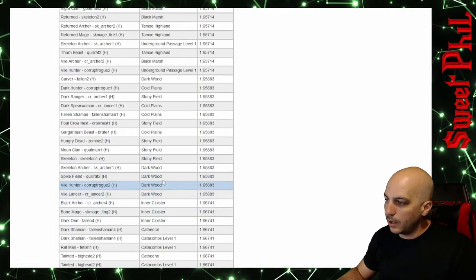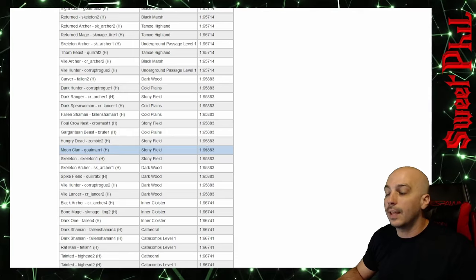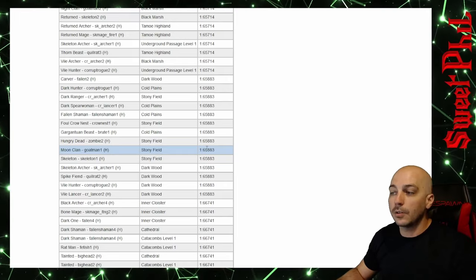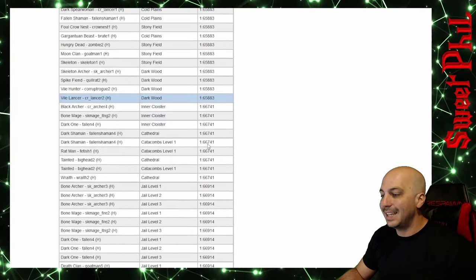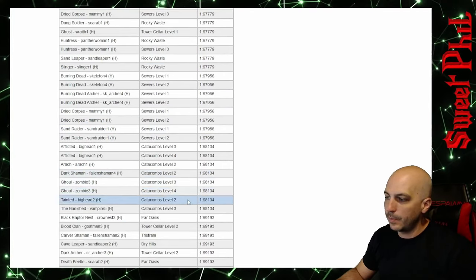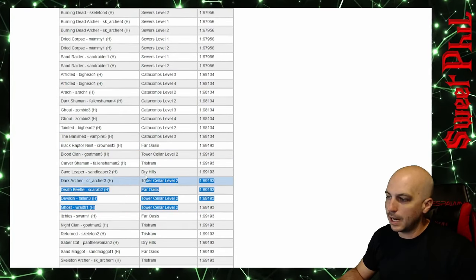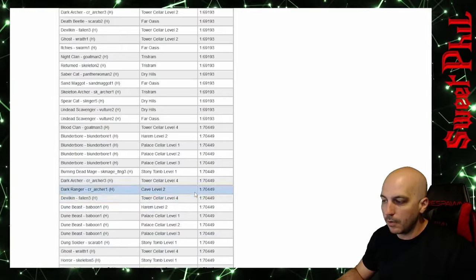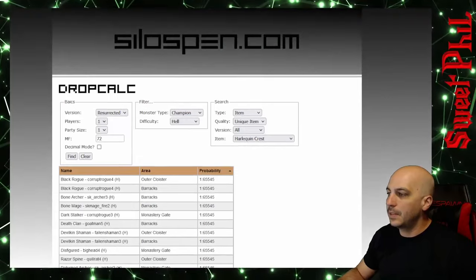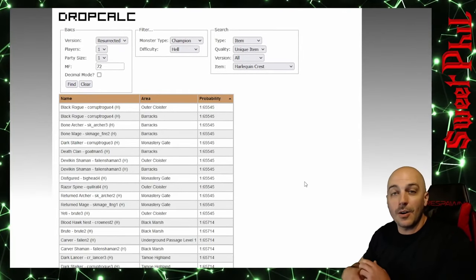When you look around here, it's all Stony Fields, Underground Passage — all of these higher-probability ones in the 61,000 to 65,000 range. You know, the monsters are incredibly weak, so you can kill them very fast. Keep that in consideration. Going further, we've got places in the Tower, then we're jumping into Act 2, Catacombs, Sewers, and all that. Mixed in there too are the other Tower levels and different monsters. These are technically non-85 areas because the monsters there are actually lower level.